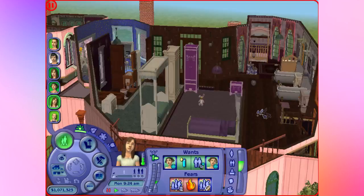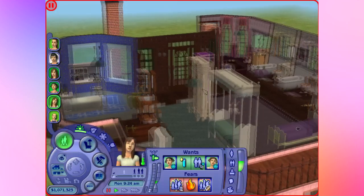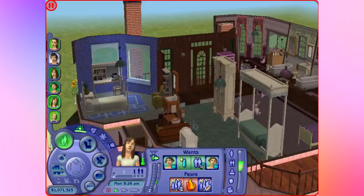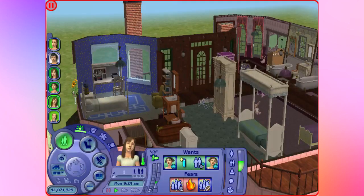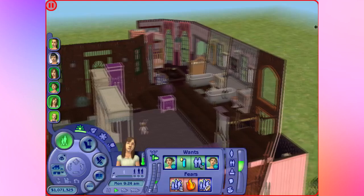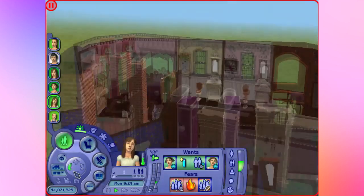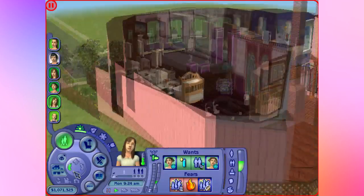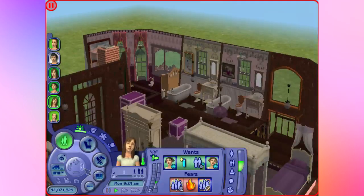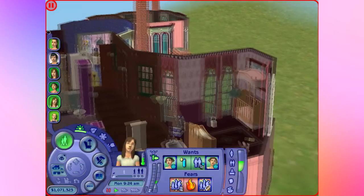Then we have the upstairs, which has four bedrooms — one of which is really a nursery for the baby — and these rooms, I really love how they turned out because they're all very quaint and cute, but simple. There's not too much crap in them, which is something I tend to do a little too much — I add too much stuff into every room. I really like the nursery too. I think it's really cool.